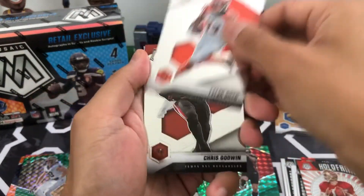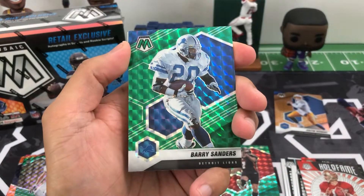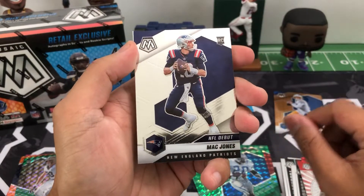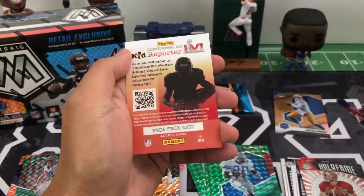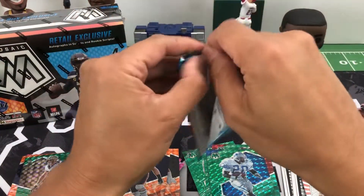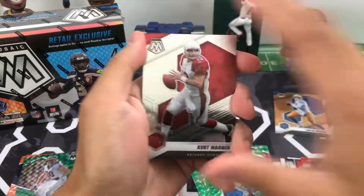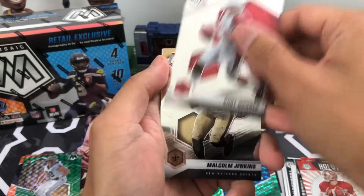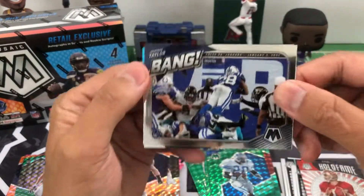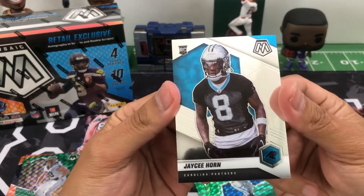Tyler Boyd, Chris Godwin, green of Barry Sanders, NFL Debut Matt Jones. Last pack: Kurt Warner, Malcolm Jenkins, a Bang insert of Jonathan Taylor for the Colts, and rookie Jay Ward.